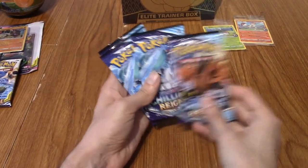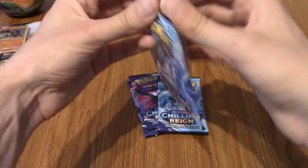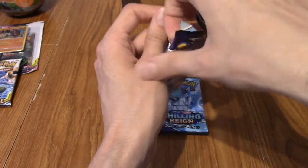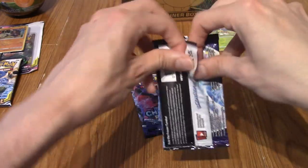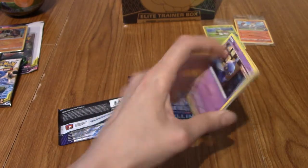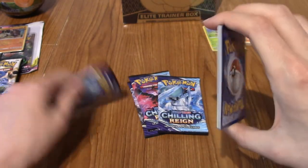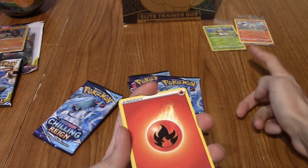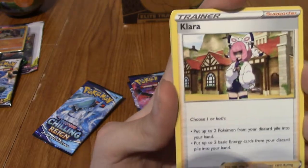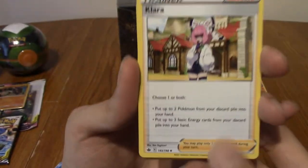I've opened a few Chilling Reign packs all off video. I'm pretty sure I don't think I've done any in any Poke Openings. My best pull was a pack that Tim graciously gave me from his booster pack and I pulled a Celebi VMAX, so that was very nice. I'd like to get a V from these packs maybe, but I'm not holding out hope - I literally paid for this just for the bunny. These packs are just gratis, basically.